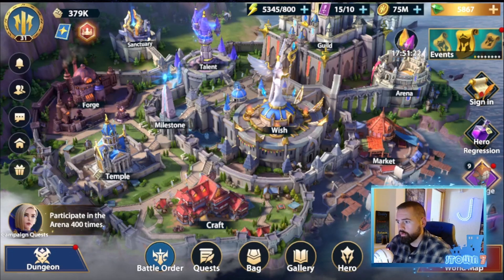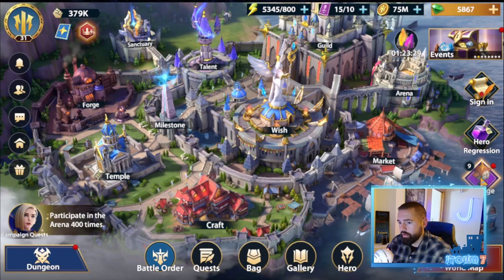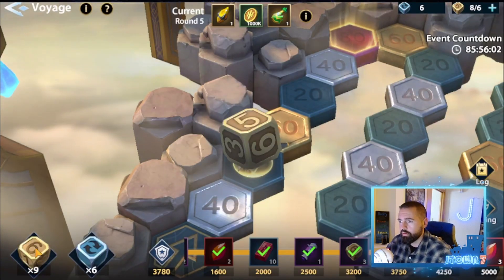Right above your auto-draw loot rewards chest, you'll see the voyage icon. The number indicates how many dice you currently have to spend. It's basically a board game where you roll dice to see how many spaces you'll get to go.